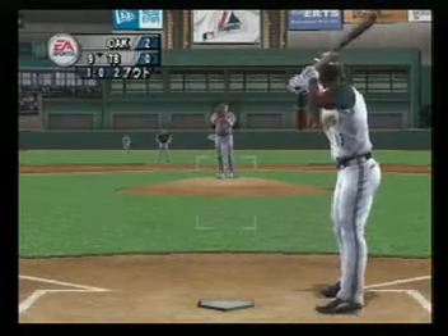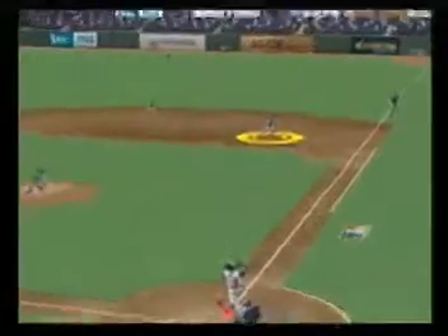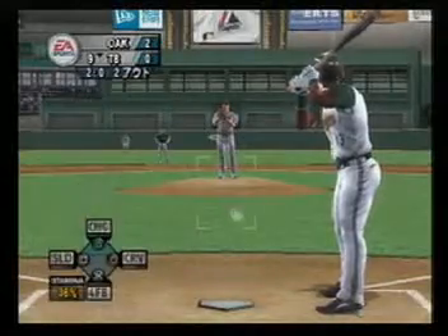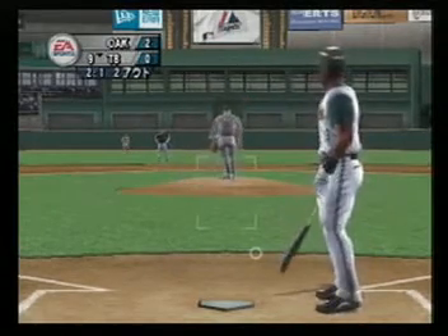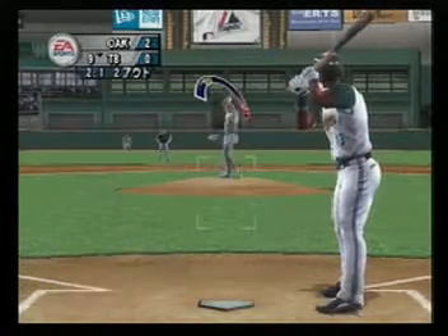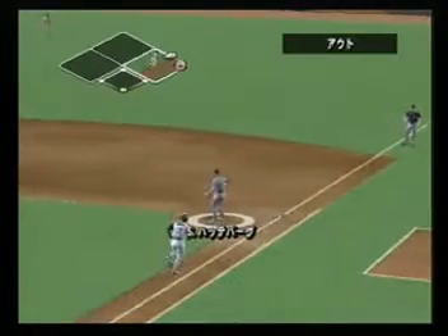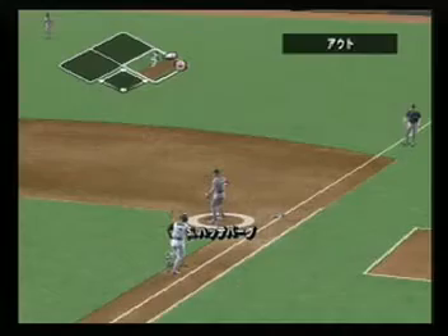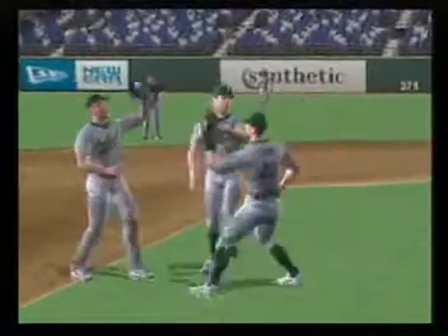Nice fastball right there — good velocity, good placement. He delivers, oh and one — hits it into foul territory. One ball, two strikes: the hitter wasn't even tempted to swing at that pitch; it was so far out of the strike zone. And that does it for this game — Blanton makes history, a no-hitter! The Oakland Athletics win it by two.